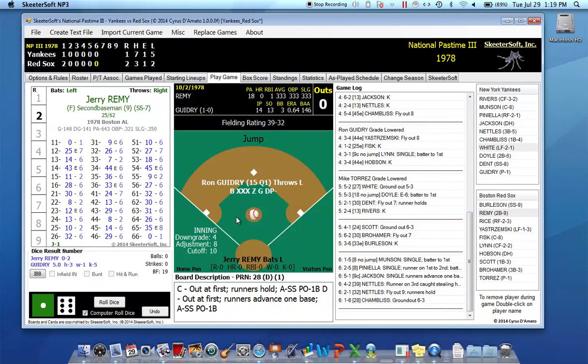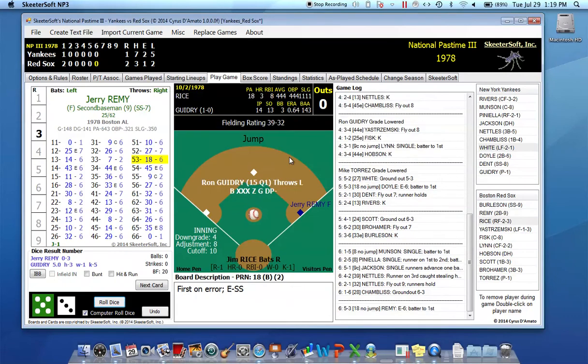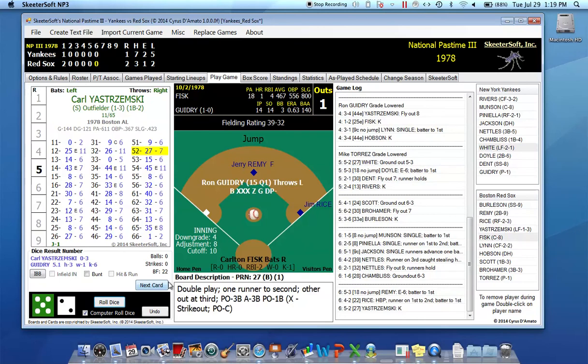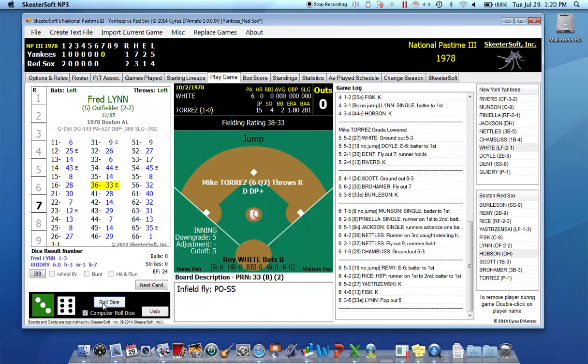Bottom of the sixth: Remy leads off with a reach on an error by shortstop. Jim Rice gets hit by the pitch — Rice got hit by a lot of pitches in his career. Guidry's in trouble now in the sixth with two on, nobody out for Yastrzemski. Carl strikes out — a big strikeout for Guidry, who now has six K's in five and a third innings. Carlton Fisk strikes out — number seven for Guidry. Freddie Lynn pops out to short. Guidry escapes the jam.